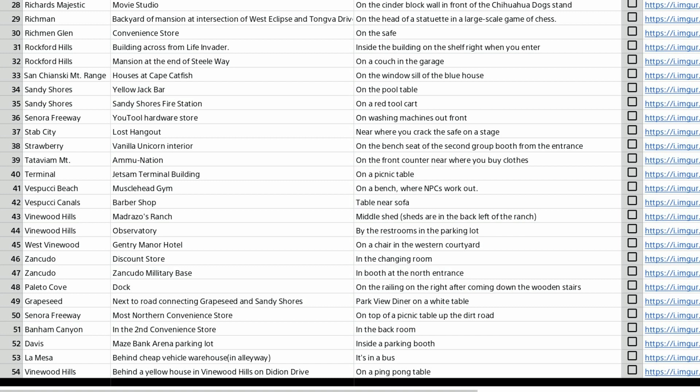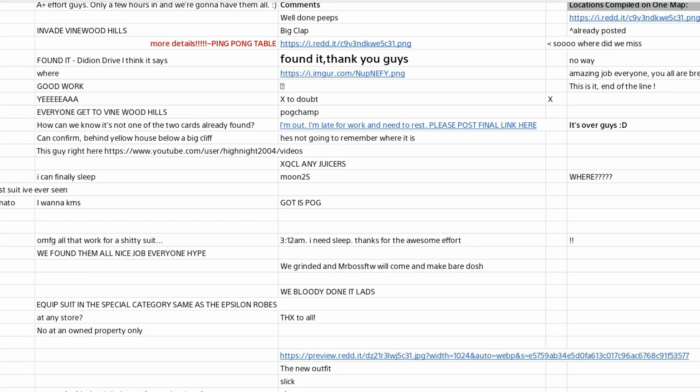It tells you the description — for example, it's the backyard of a mansion at the intersection of West Eclipse and Tongva Drive, on the head of the statuette in a large-scale game of chess. They break it all down for you, they give you pictures, everything. This would be a very difficult scavenger hunt to complete totally on your own without any kind of guidance, but these guys banded together and knocked it out.